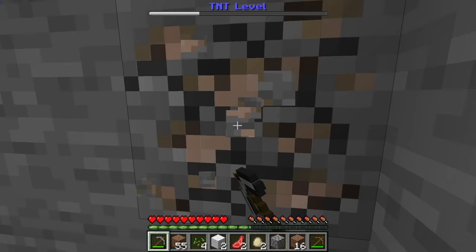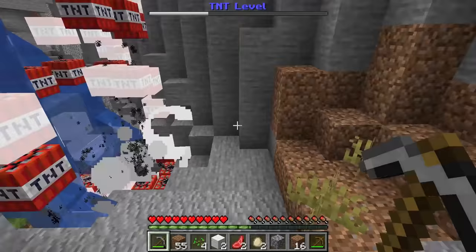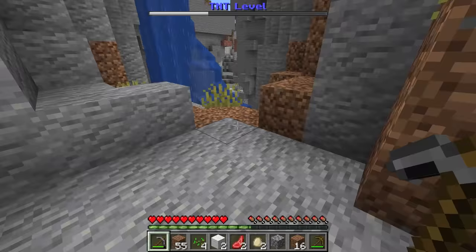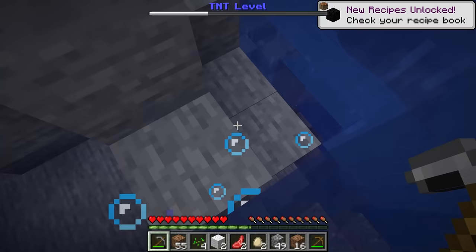When I went to go looking for more iron I slipped and took fall damage. A pink TNT — it's a giant explosion! At least we found some more cave and it mined a lot of blocks, and we found iron. This might not be so bad, but our TNT level is almost halfway complete so the next explosion is gonna be insane.